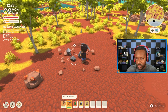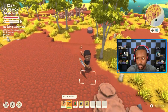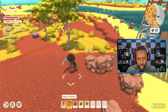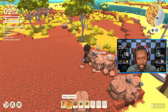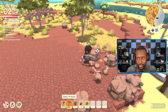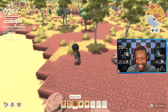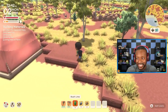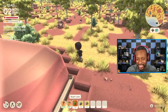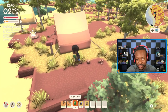Wait, why is the screen changing? Oh, I'm running out of energy — this is my first time running out of energy. So we need to go get some food. I'm going to cook this up because it gives you more stamina if you cook it. Let's insert that and cook it up.